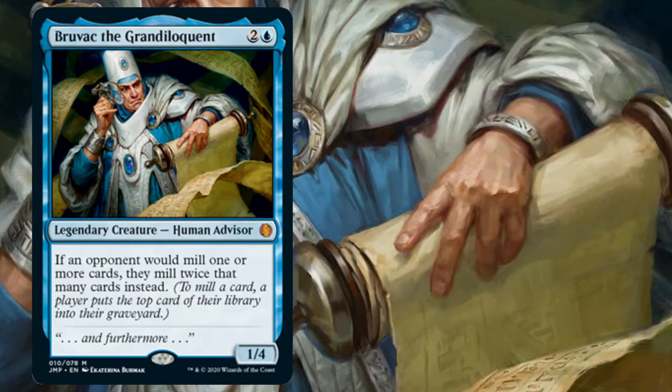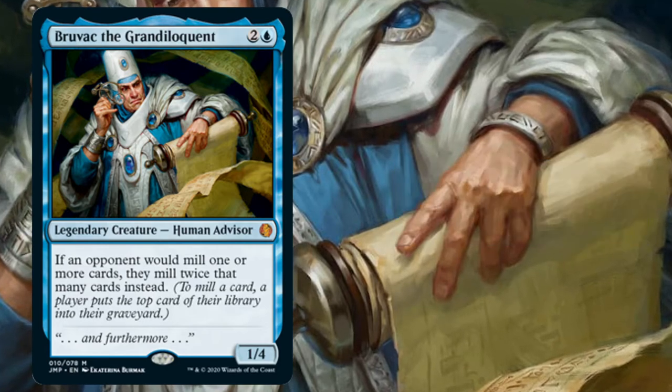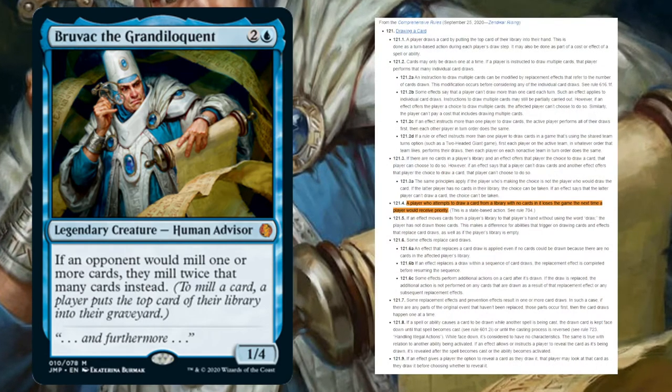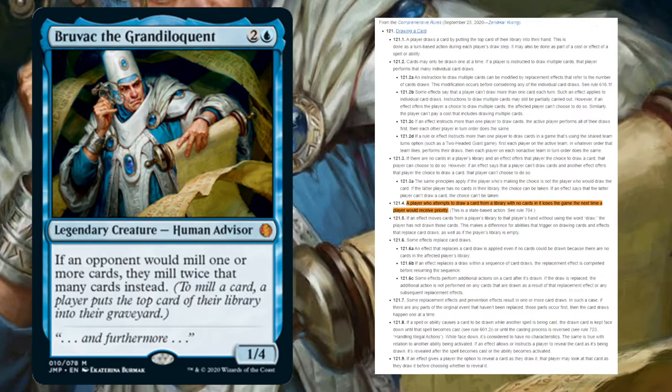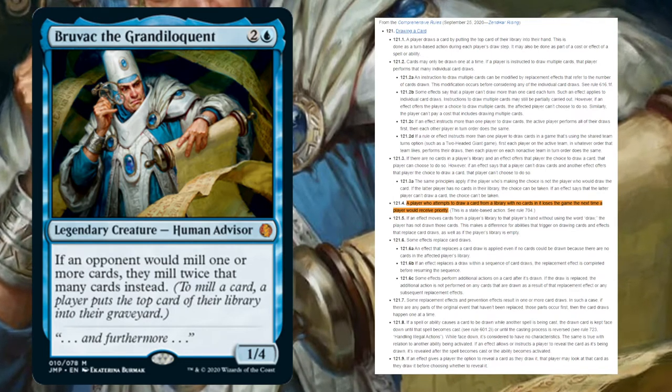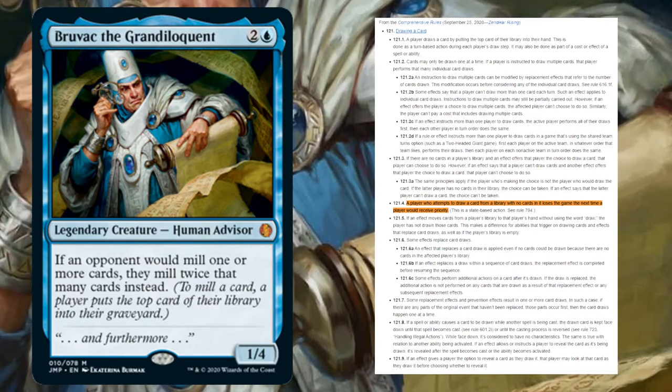In addition to this video, we've also prepared a comprehensive primer on Moxfield, which you can find in a link in the description. Milling is an alternative win condition where if a player attempts to draw a card with zero cards in their library, they instead lose the game. So our deck is designed to cause our opponents to empty their libraries right into their graveyard and lose the game in the draw step of their next turn.